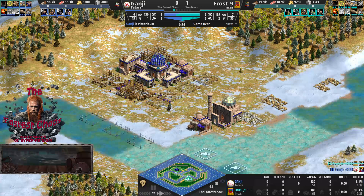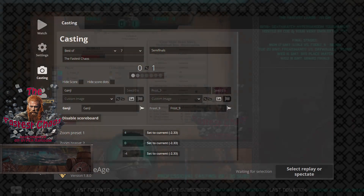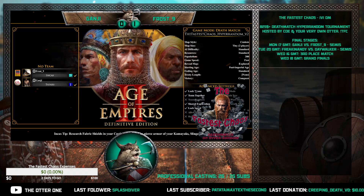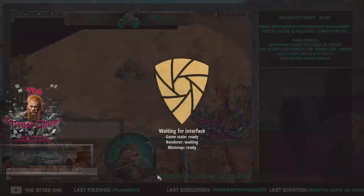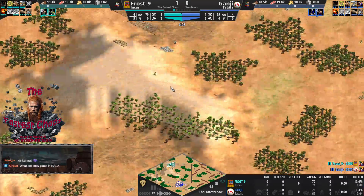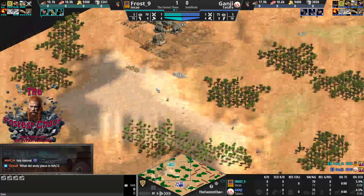Frost not having the re anymore could be big in the later stages. It depends if Ganji wants to use his re. Full open map, basically Arabia. There's a very huge hill between them with a relic on top, and forward resources from Frost toward it. Ganji has five golds, Frost has four. But Frost has the way better hill, so I think the map favors Frost still.